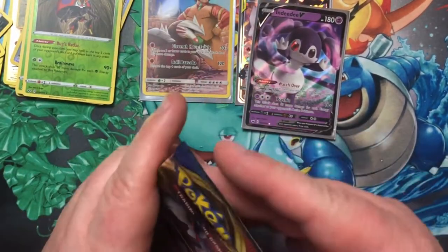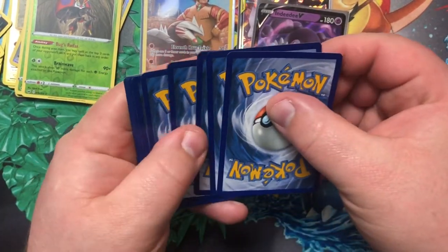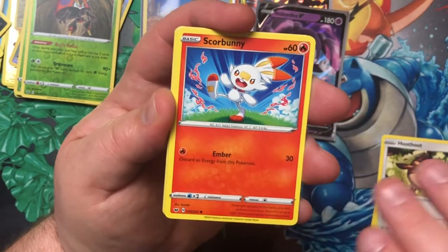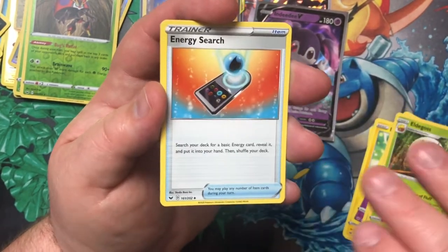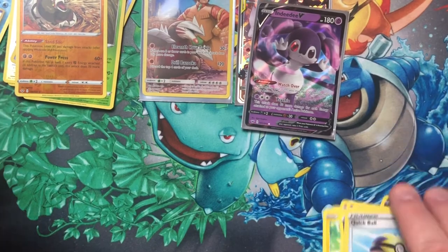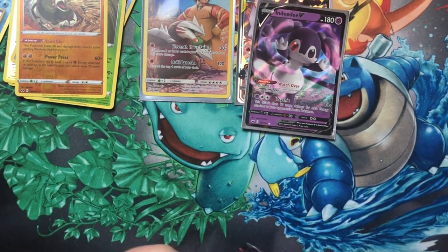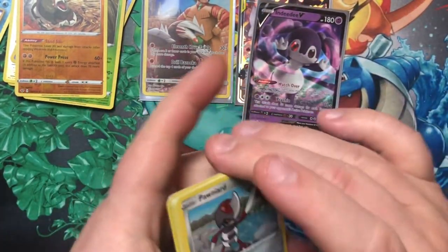We still got four packs left — hopefully there was more than just that one full art in here. We got ourselves Snom, Hoot-Hoot, Scorbunny, Pikachu, Sinistea, Energy, Eldegoss, Energy Search, Quick Ball, Reverse Holographic Sandaconda — hey, Holographic Cinderace! That is our first Holo Rare for the day. It's rough that we've waited this many packs, but we got a couple Ultra Rares, so we're doing alright.